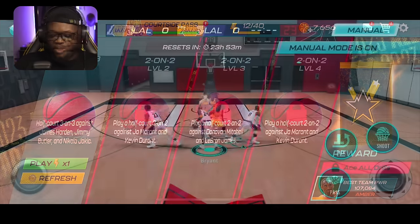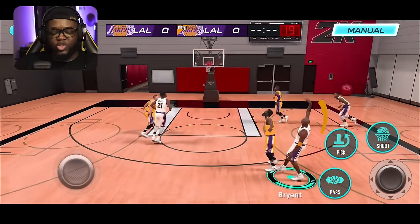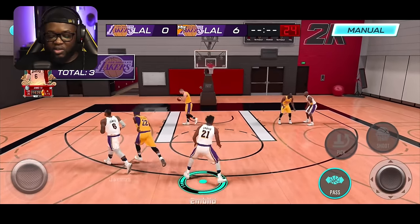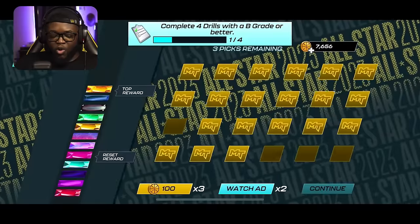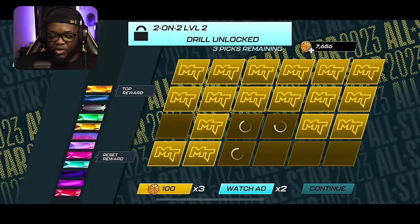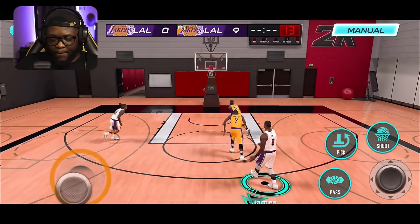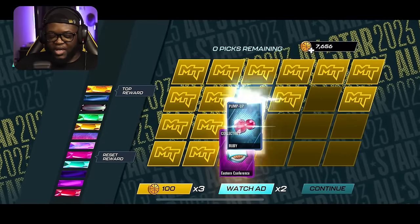Normally drills are annoying — bench press, vertical challenge — but for the All-Star event it's pretty much just three-on-three and two-v-two, so you should finish quickly. It's game to 10. I'm done with the first drill and you also get some draft picks and other collectibles while doing them. This is the final game for the drills — let me get my last bucket. Done with the drills!